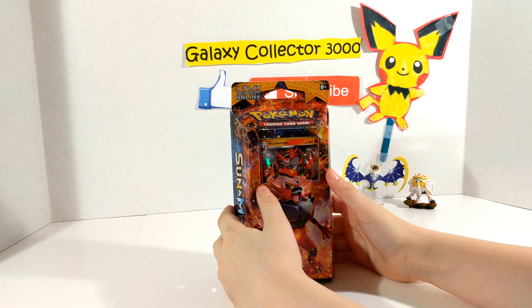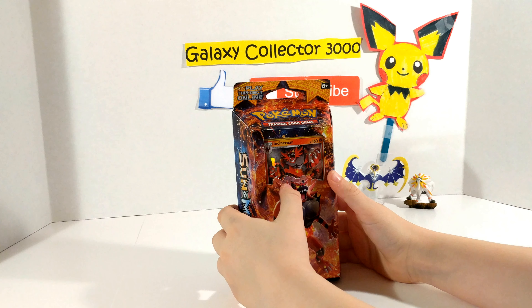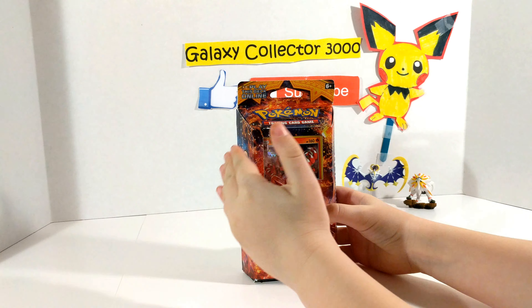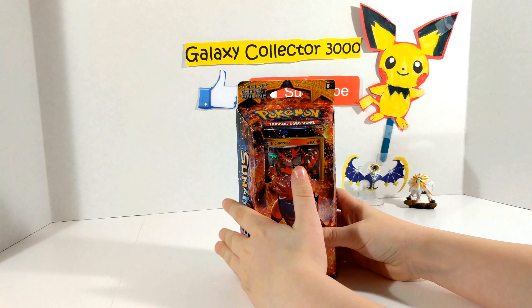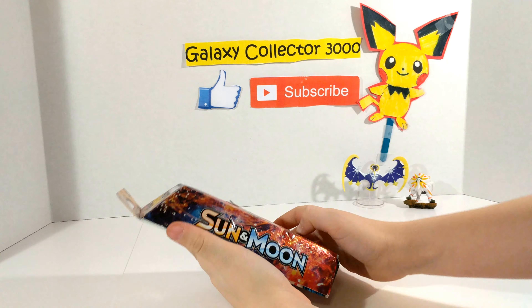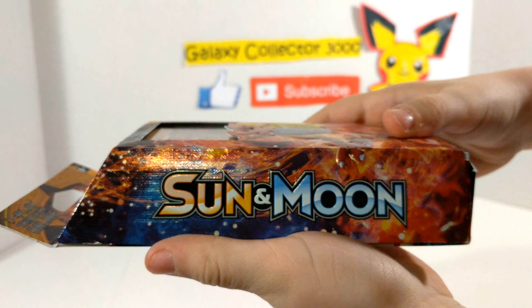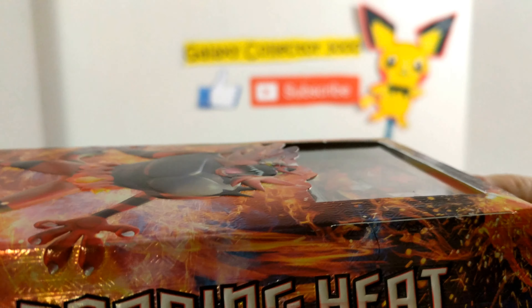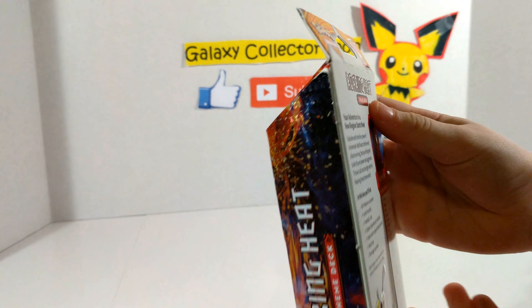Hello, this is Galaxy Collector 3000, and today we are opening up a Sun and Moon Pokemon Deck Box. I was so excited when I saw this in the store. It actually comes with the new Sun and Moon cards in Incineroar, I think. And it's the Roaring Heat, it says.